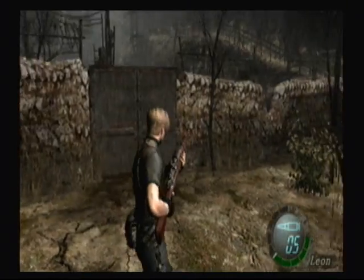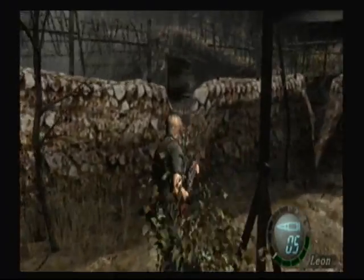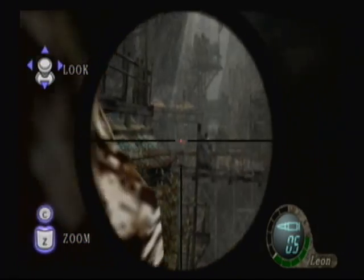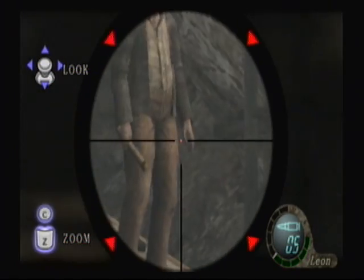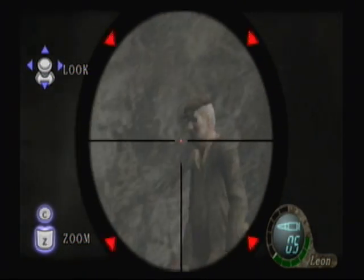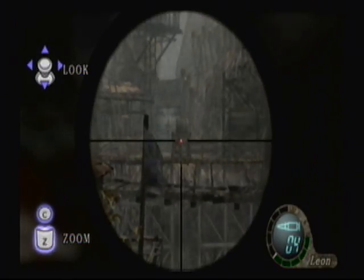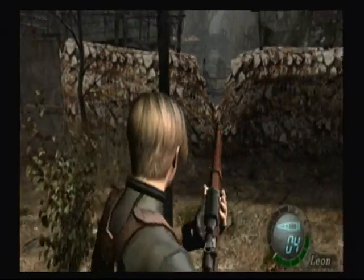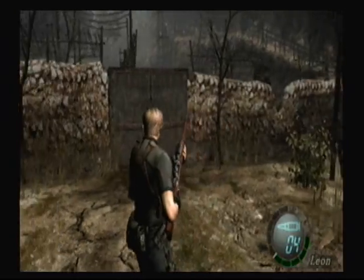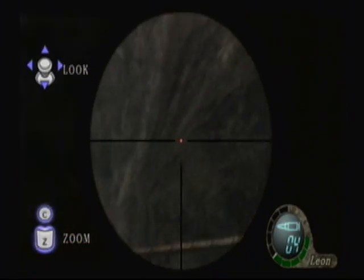Speaking of the rifle, let us have a little fun with it. Notice how there is no reticule on the screen when you're using the rifle — for some reason, they do not like the idea of you aiming the rifle with the Wii remote. So I am just using the directional stick on the nunchuck. Let's see if we can pick this guy off. BAM! Oh ho ho ho! That was a really nice shot. Gotta zoom out, zoom in, to pick up your shots.